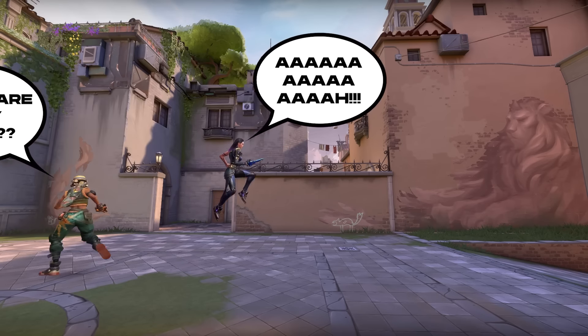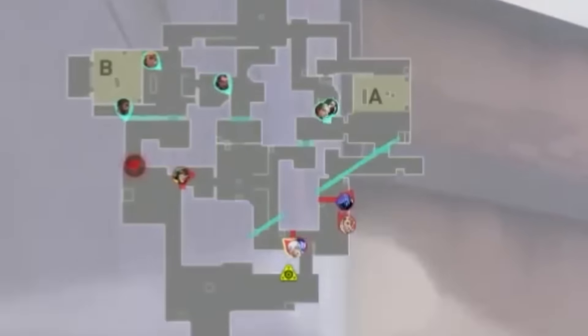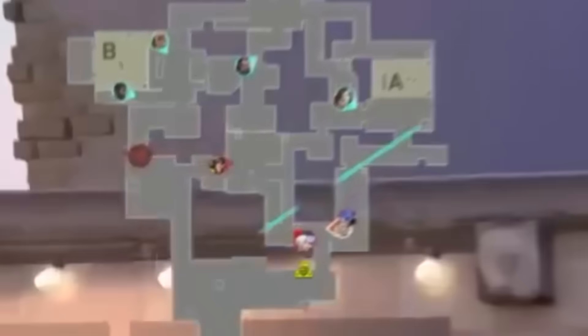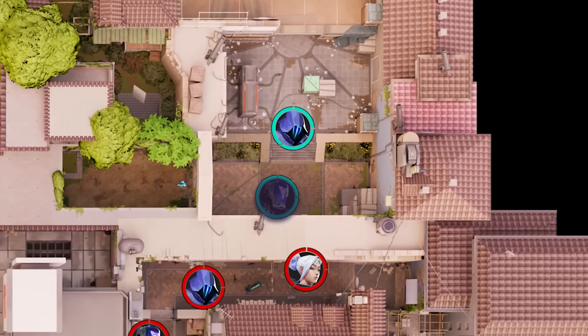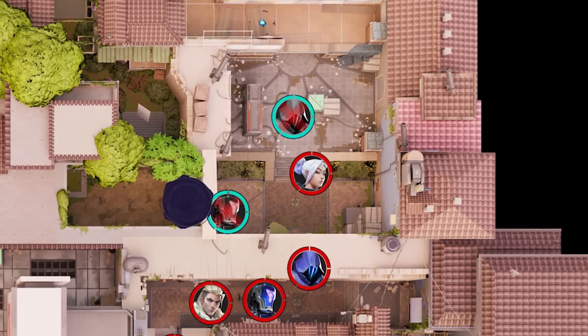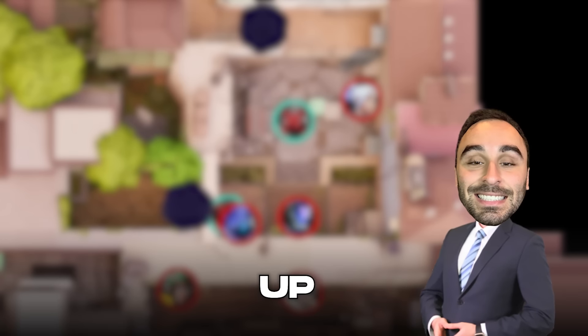Paper Rex need to be careful not to over-rotate, but it's going to be hard not to when FUT opens the round with a quick Paranoia to emulate a fast A-take. This flash is always used at the start of an execute as it's undodgeable and forces anyone playing close back, where they'll get hit by the utility that you use after it. It is perfect for scaling up quickly on this map, and Paper Rex are already rotating over.